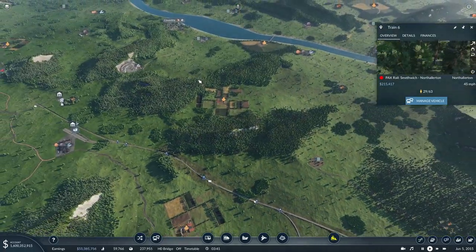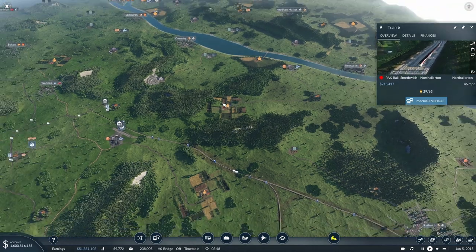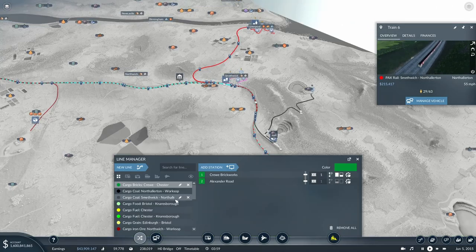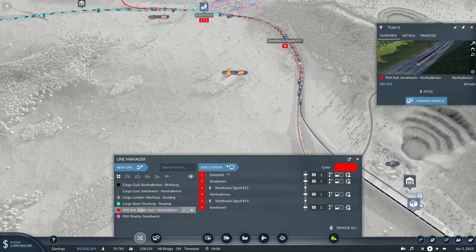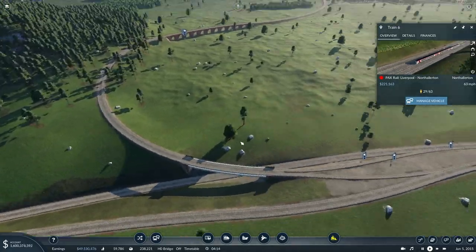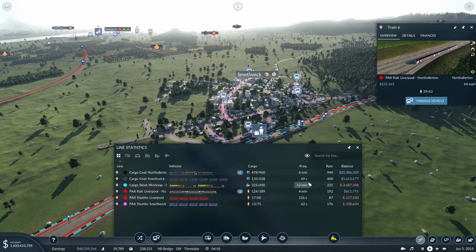We're certainly going to give it a go. Our first passenger route that we got up and running was between Smethwick — actually that is North Allerton, that needs to be renamed. Liverpool to North Allerton via Smethwick, via that big junction we built a couple of episodes ago, and it's actually making a profit, which is nice.